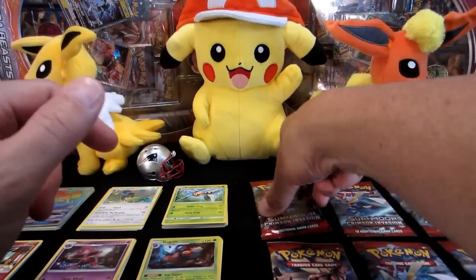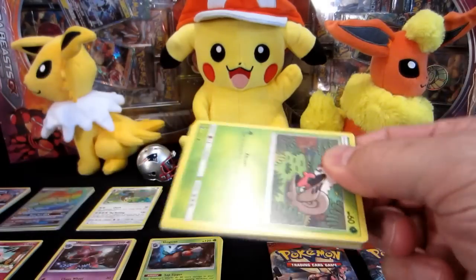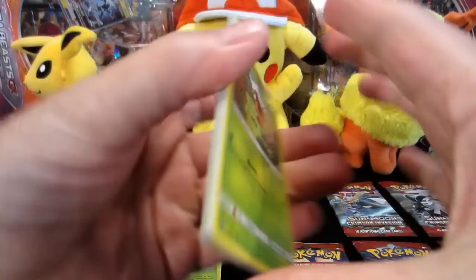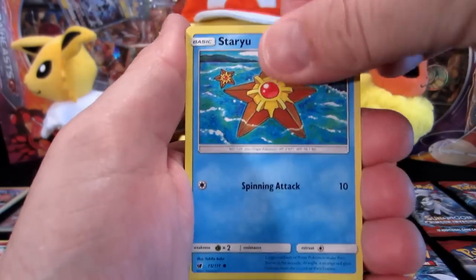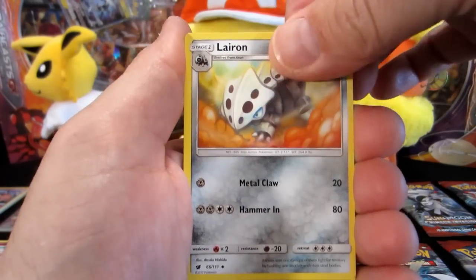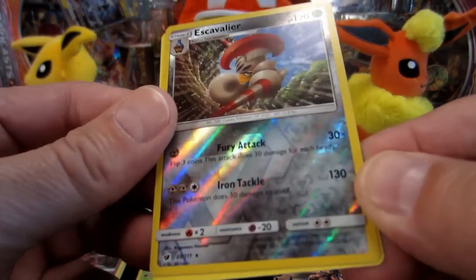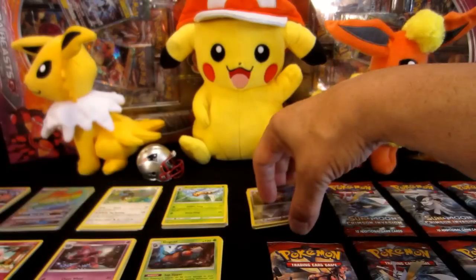All right everybody, now it's my turn — the old man's going. Here we go with the Crimson Invasion, opening up my eight packs. I see he got that one good card — that's all he got was that one good card, son. I'm going to rock this. I'm doing four and two. Shelmet, Jangmo-oh, Staryu, Houndour, Gastly, Lairon, Lusomine, Grumpig — that is me in the morning. Escavalier — that is a Reverse Holo Rare — and then a Starmie, which is a regular rare.